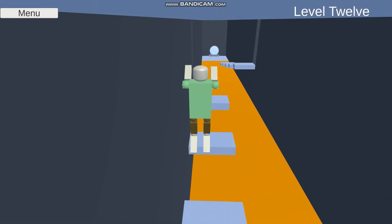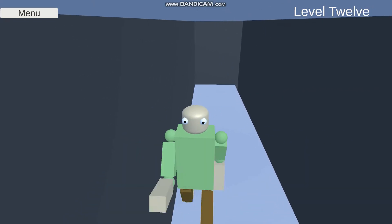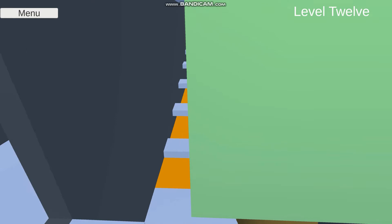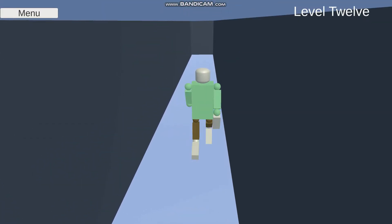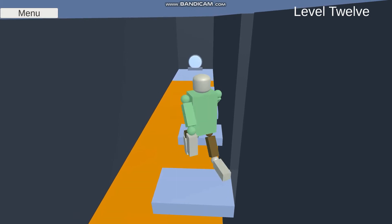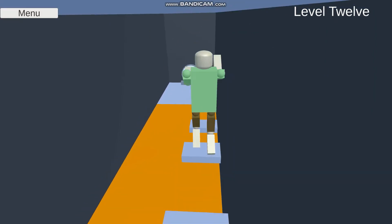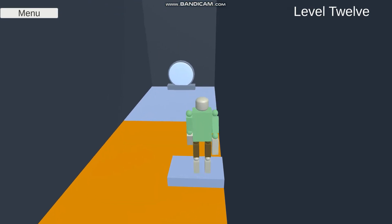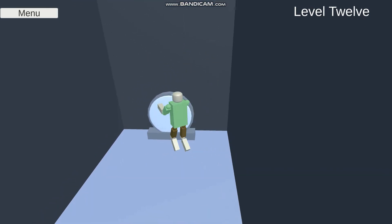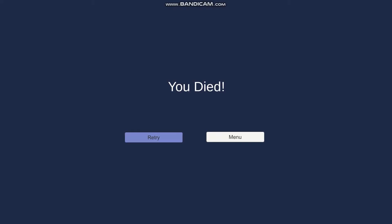So I cut out about 20 attempts between here and when you last saw, but this is finally where I make it up that first staircase. Then you just gotta jump across a small gap and now we have this downward staircase, which doesn't have quite as easy of a trick — you just kind of have to go for it and not go too fast, which luckily I don't end up screwing up. And then this next level is super fun.